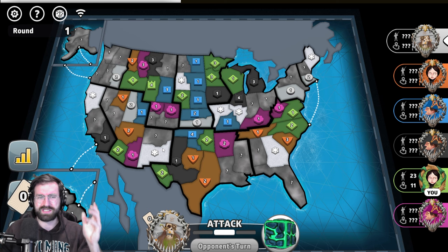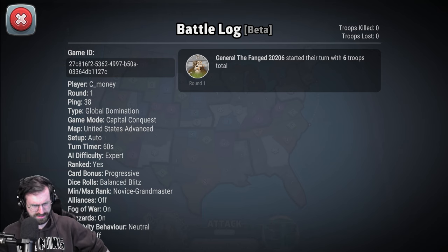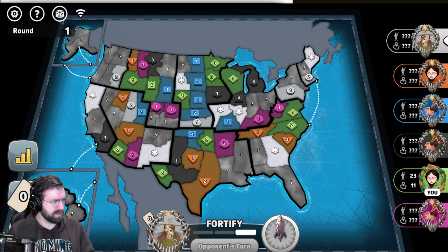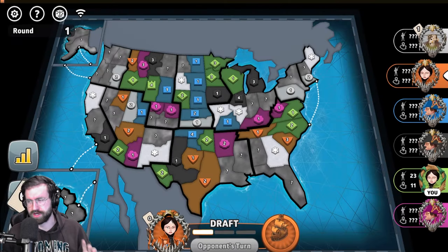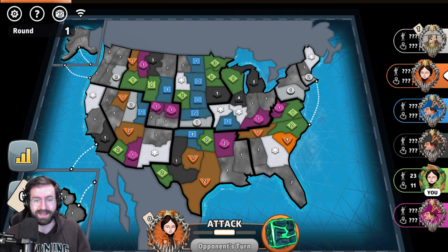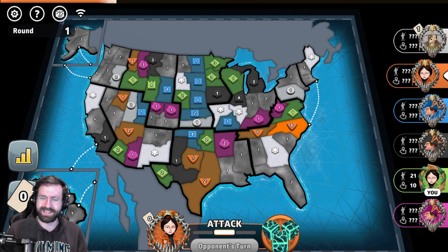We can see black's capital over in the East North Central bonus — that's the only visible capital at the start of the game. This is going to be some post-game thoughts about how this game went, what I thought about some of the other players' moves, and what my strategy was — a bit different than you're used to seeing on this channel where I'm trying to react in real time.